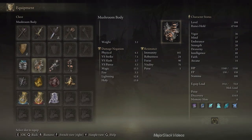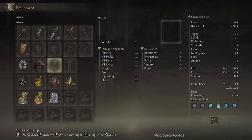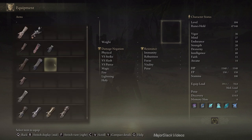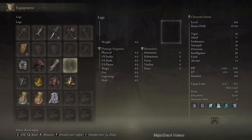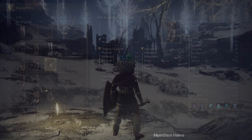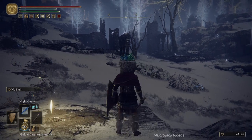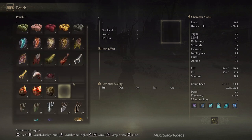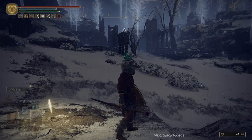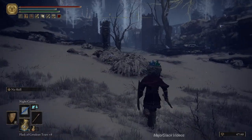Here's how to do the farming run — put on your best robust gear, hopefully you won't get hit. For me the best robust gear is the Exile Armor, the chainmail gauntlets we bought way back at the beginning, and the Fur Leggings. Use Night Comet and hook up a Flask of Wondrous Physic with Magic Shroud and Cracked Tear. Load up some Gold Pickled Fowl Foot and your Gold Scarab, and you know what to do.